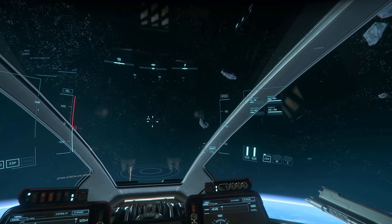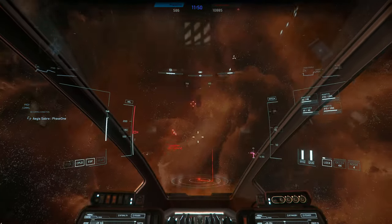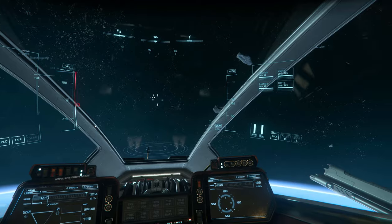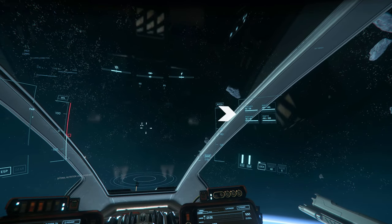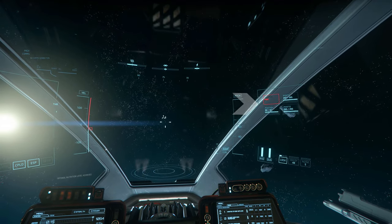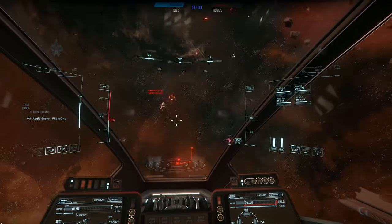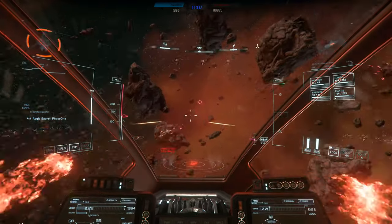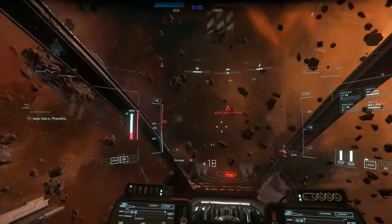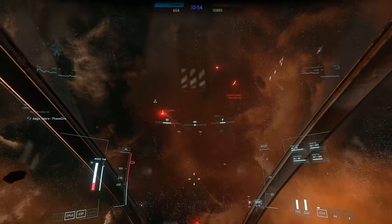The weapons capacitor converts its energy into energy ammo. Once depleted, there is a short delay before the recharge initiates. Available ammo relies on the number of energy weapons online and the amount of power distribution. Notice the amount of available energy when you put full power to weapons, and see how the ammo redistributes once you turn off one energy weapon. Having too many laser weapons means less sustained fire as they share the same finite energy ammo pool.